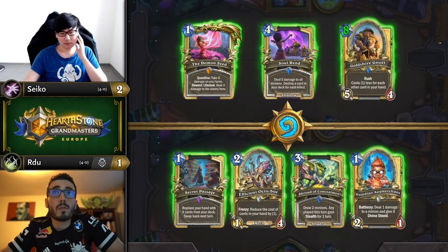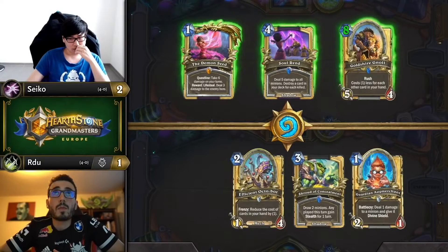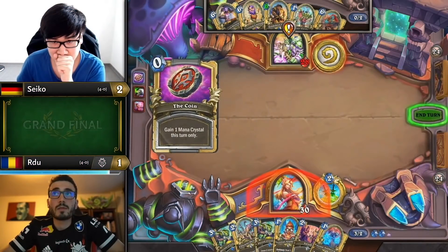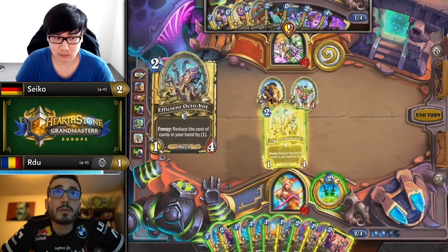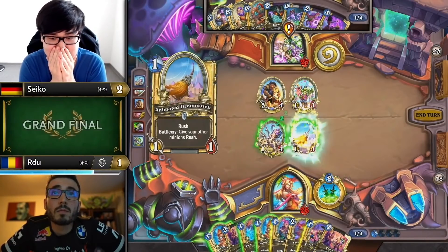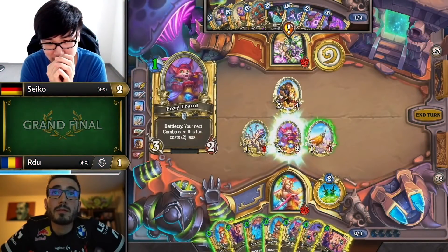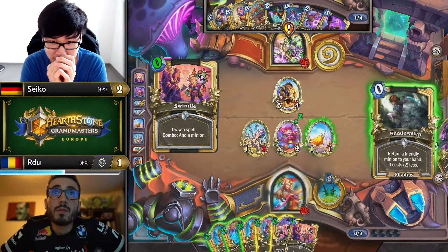When you won't be under much pressure, Shroud of Concealment is an excellent keep to thin your deck and get more discounts with Octobot. RDU's opening hand versus Psycho's Handlock is near perfect, with the Guardian Augmerchant kept just to be an activator for Octo. He coins out the first Shroud when he sees he can play the second one on turn 3, for a total of 8 cards discounted when he procs the Octo on turn 4. This means tons of free draws as soon as he gets Field Contact, but he wisely commits some of these Battlecries to take the board and buy time to actually find the contact.